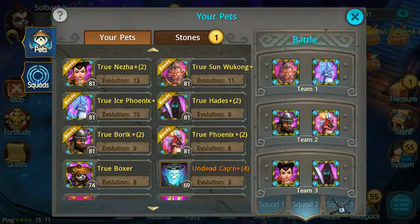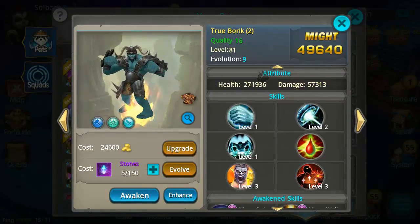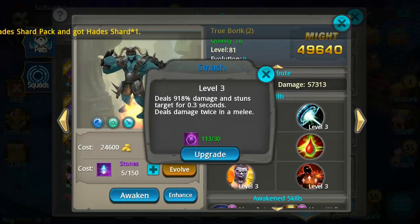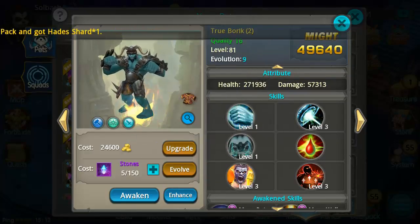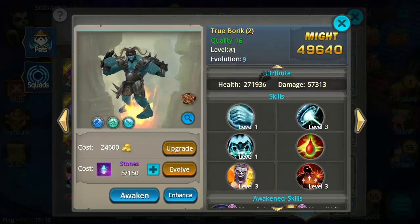Let's take a look at Boric and his abilities. Boric's main skill deals 400 damage right off the bat — he's a very strong character. Smash deals 892% and has a chance to stun the target for 0.2 seconds, dealing twice the damage in melee, and the stun gets longer when upgraded. Down Slam deals 510 damage per strike and slows the target by 33% for three seconds.